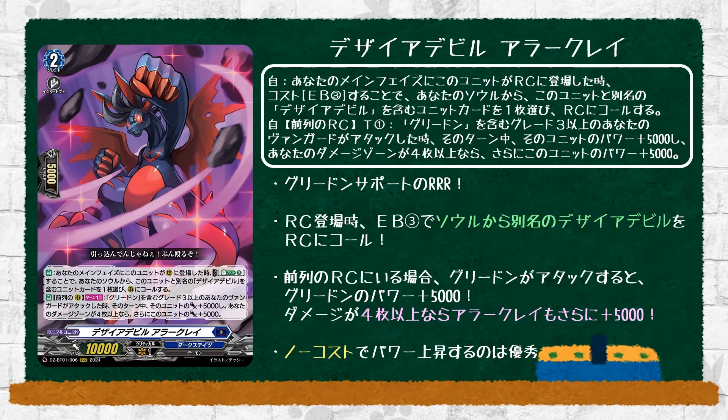Next is Desire Devil Elecrate, a grade 2. The skill is: auto — when placed on rear guard during main phase, cost energy blast 3, choose a Desire Devil from your soul with a different card name from this one and call it to rear guard. Not too bad for soul recovery. The second skill is auto front row rear guard: once per turn, when your grade 3 Greed On vanguard attacks, this card gets +5k power. If your damage zone has 4 or more cards, it gets +5k more. Unfortunately this is once per turn, but it's basically an extra power buff on its own.